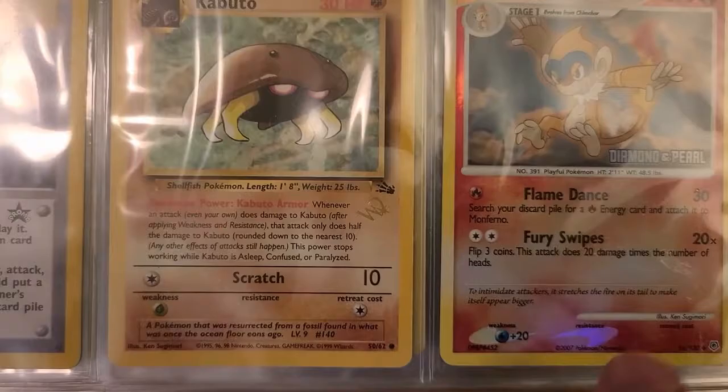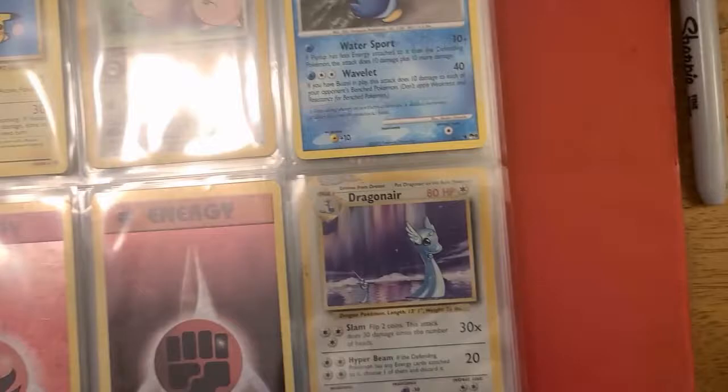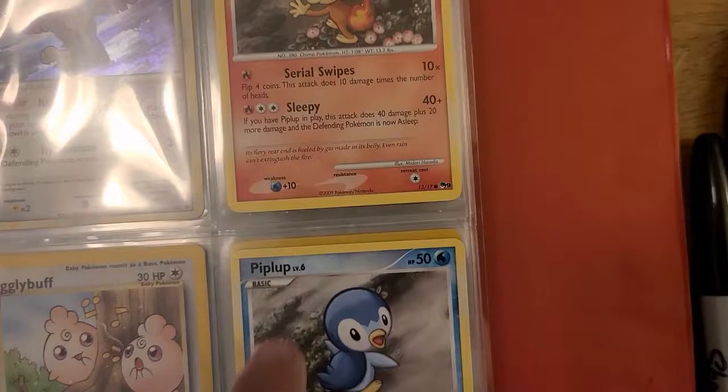This is just the black star promo, but you also got the Potion, the Tower stadium card from Wizards of the Coast. I also threw in this Diamond and Pearl Monferno — I also had these holos, I think these were Diamond and Pearl set promos. Same thing with this Chimchar — that's just the evolutions picture I snuck in there. I got another Igglybuff, and the Piplup and Chimchar were from another promo set.